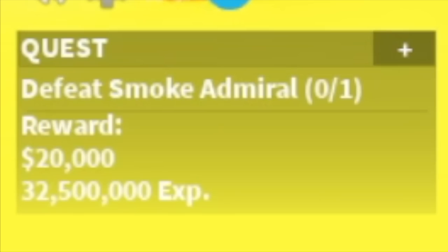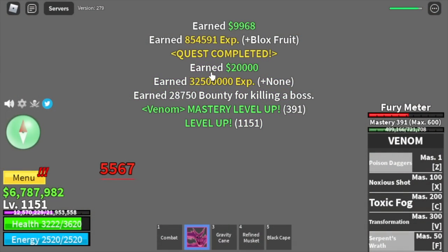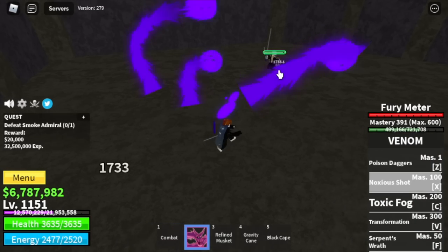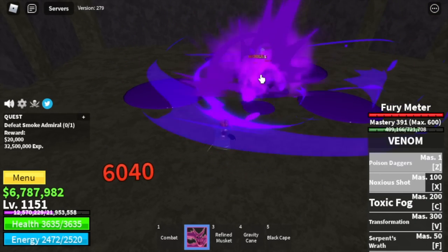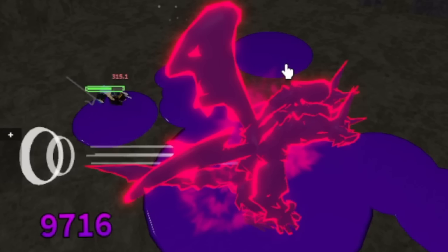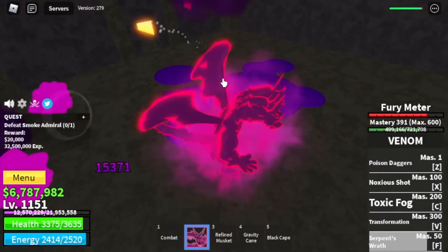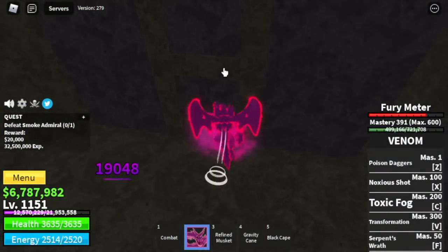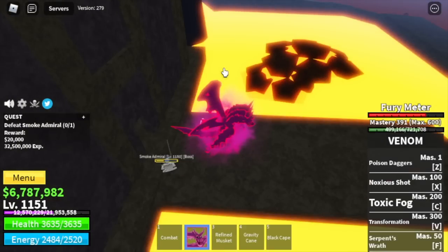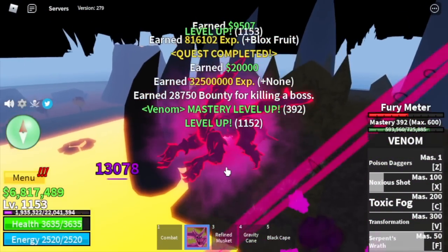Next up we've got the Hot and Cold area. We're only going to defeat the Smoke Admiral here. He's very easy to defeat — use your Z and X skill, then transform. Only 2 Serpent's Wrath is enough to defeat him — that's 4 skills total for a boss. Check his HP, then one more F skill, Serpent's Wrath in transform form, and that's it.